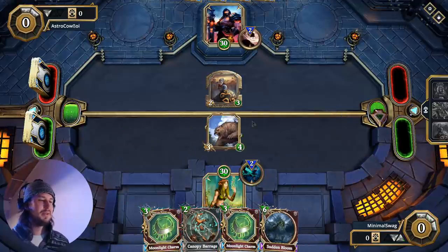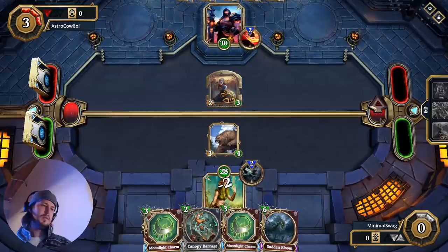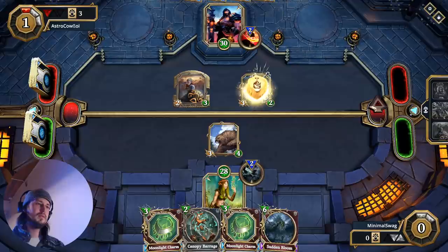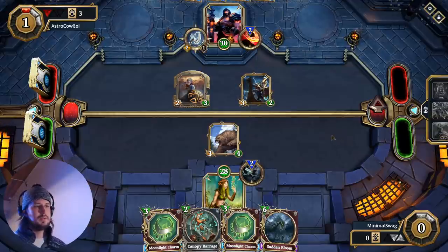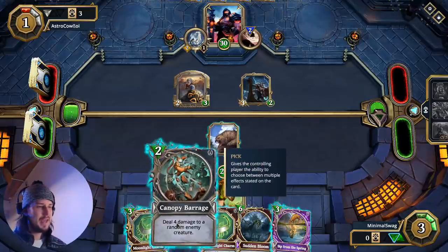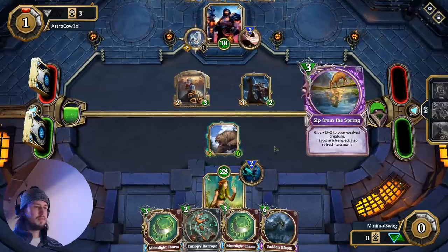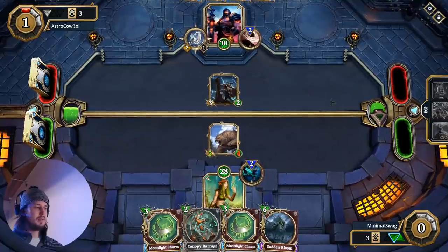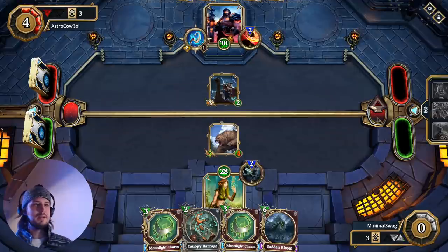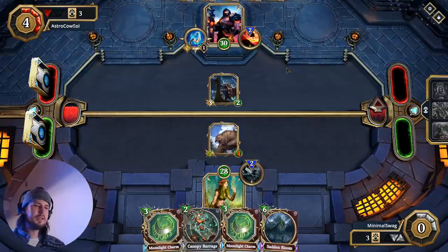I think we just Rabbit Bear here because next turn we can Canopy Barrage — I think that's the play. For sure we're going to Canopy Barrage this, try to get frenzy. Ooh, Sip from the Spring — is there a way to have this go off? If we Canopy Barrage and get lucky, we still have nothing to play. So we got to Sip from the Spring here, and then we can actually just smack that guy. He's going to have to lose his relic and his dude to clear our bear. Might have been better off with Canopy Barrage, but I think this was the right play.